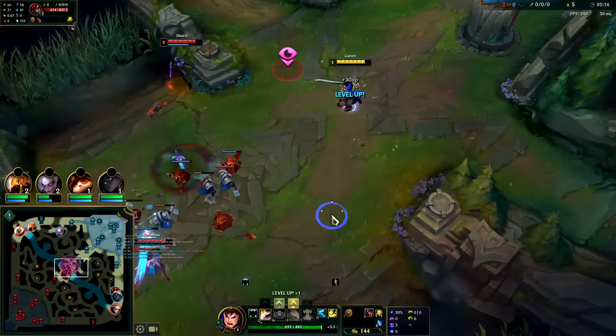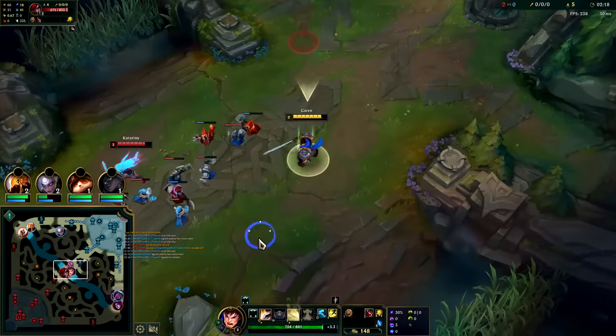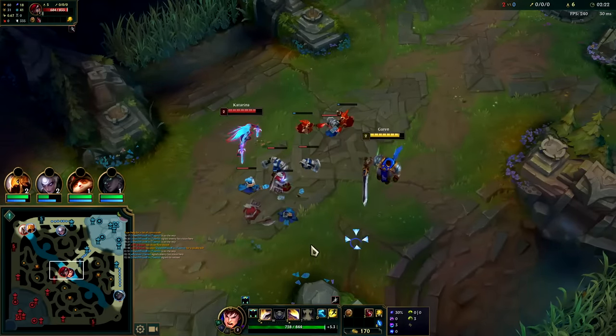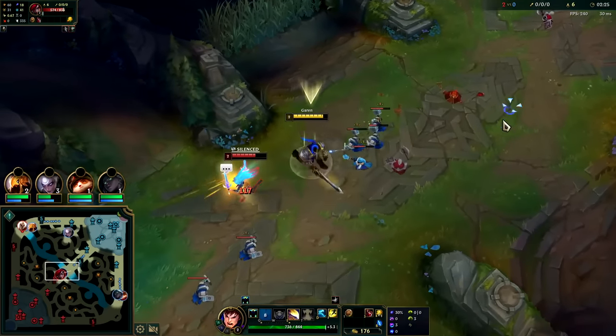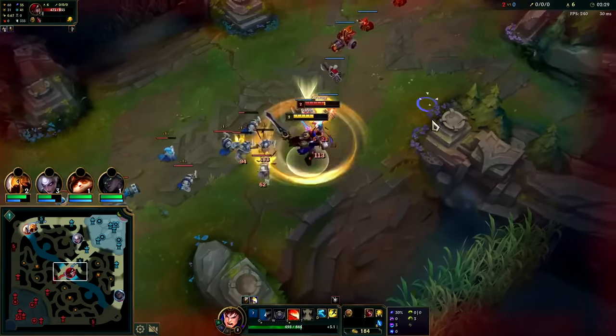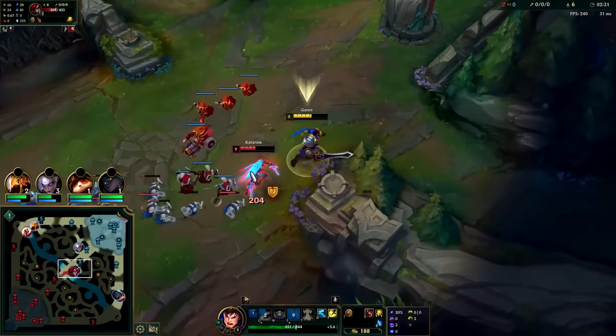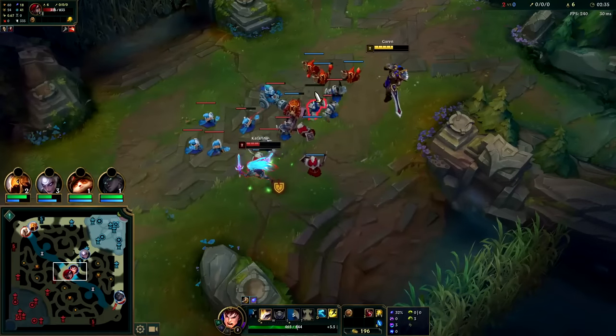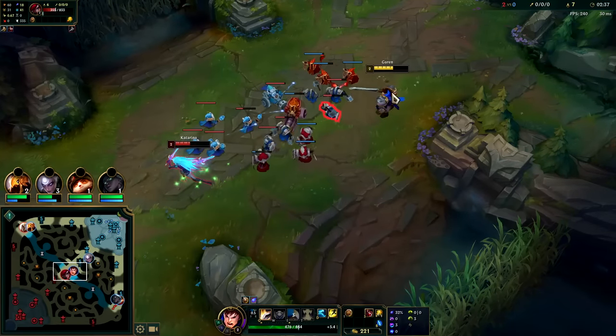Getting XP is super important on this champ. She's level two — we're chill. We got our E now. I'll just hit her with the Q and run back; if she dumps on me I'll press E. Very solid trade for us — Garen has 175 auto range and she probably has 125-150 at most.